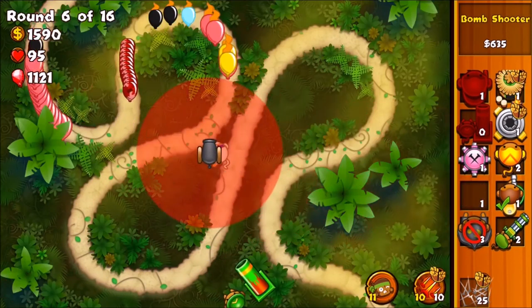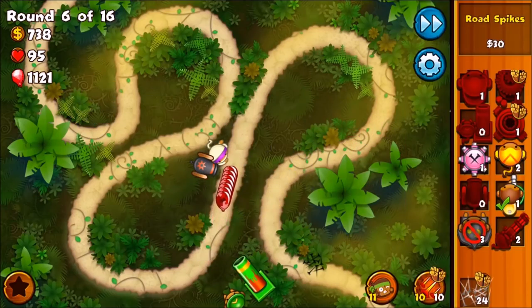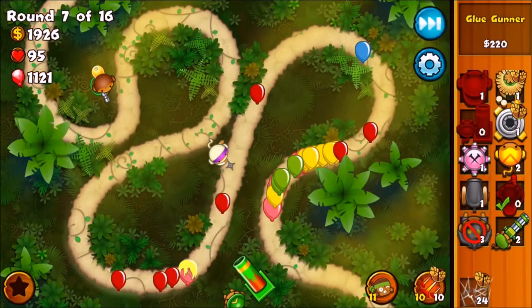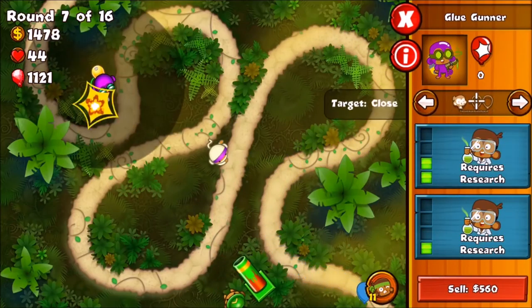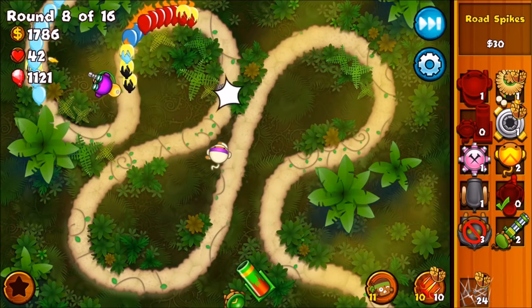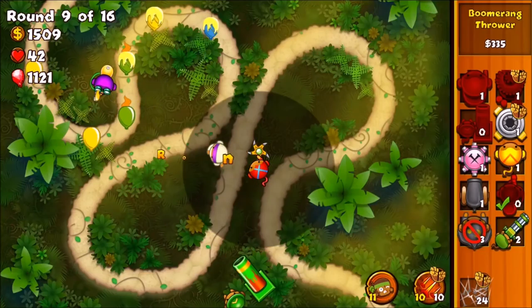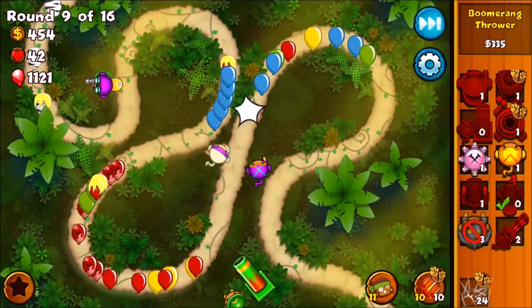Let's set the targeting to strong. Are we going to leak? We leaked tons of lives there. Let's set it to strong and set it to play the next round continuously. Cluster chaos is just so... I know what I can do — I'm going to get the glaive lord for the boomerang. I actually do have that upgrade unlocked and it's really useful, especially for this where all the balloons are closely packed together. You can see it's doing quite a lot of work already. I really hope I get a good thumbnail for this.